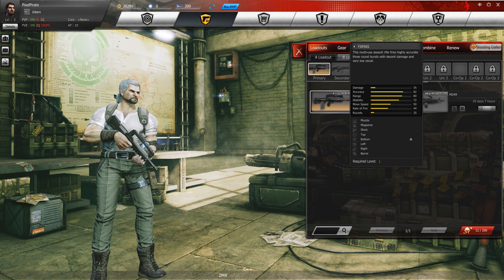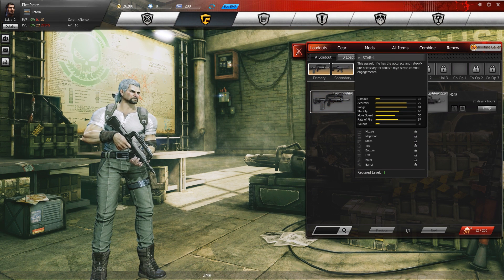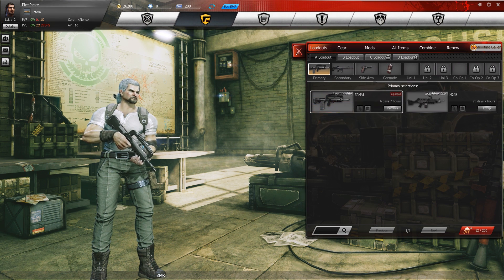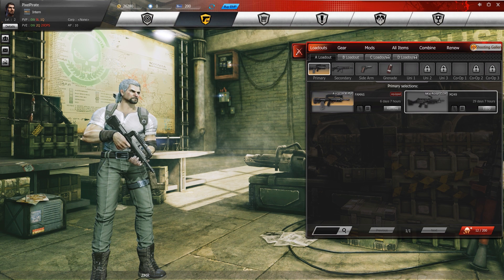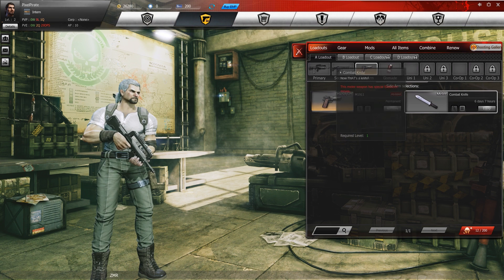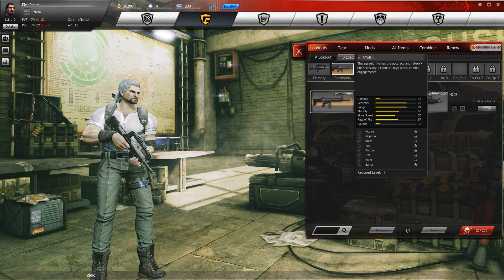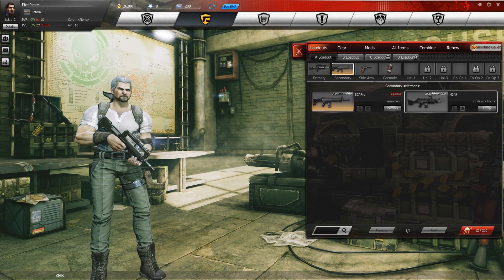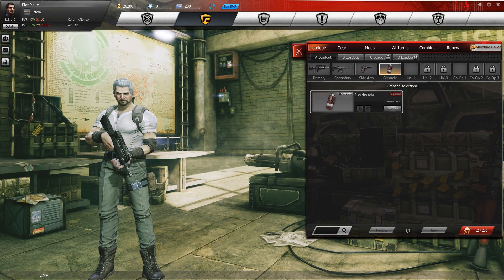On my primary I have a FAMAS, which is basically an assault rifle, and then I have a SCAR, which is another assault rifle. I could choose to have a heavy machine gun instead, or any other combination. You're not really limited — on the primary and secondary you can have whatever combination of main firearms you desire.